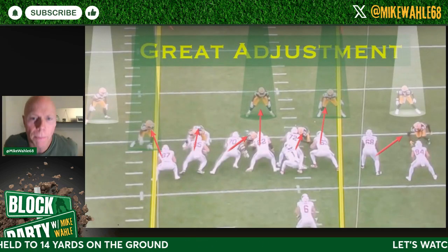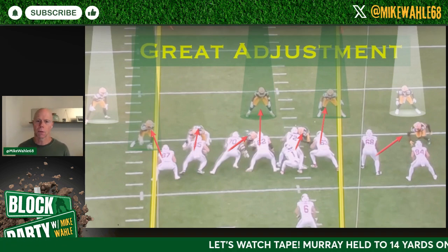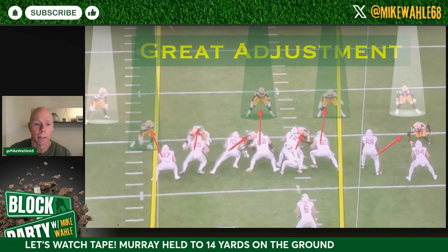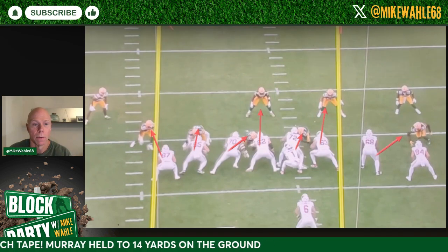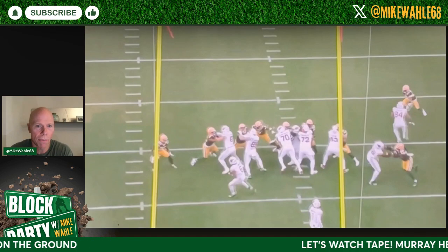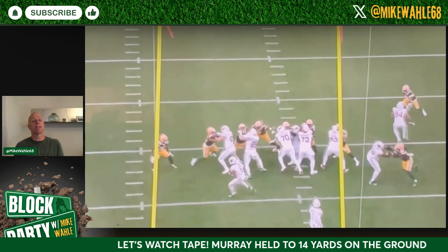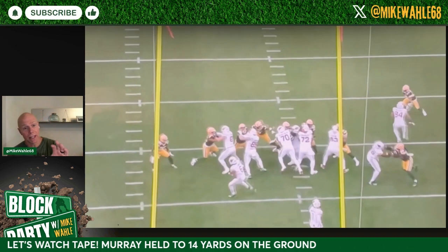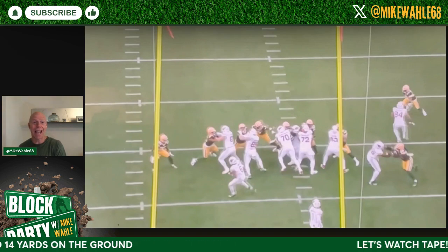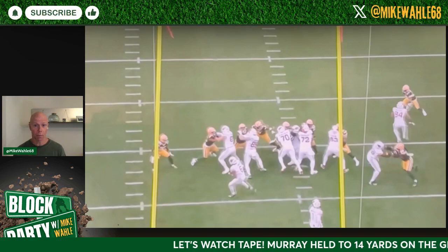Alright, great adjustment. Single safety high, they've got 13 personnel in and they're running a simple kick play trying to exploit the backside player on the left. Usually that corner stays five yards off and doesn't try to make the tackle at the line of scrimmage, but that's not who Keyshawn Nixon is. Nixon has had some issues with tackling, but in this situation you want to be aggressive to the ball at the line of scrimmage against 13 personnel — they absolutely cannot try to break you for those easy five-yard gains on this kick play.